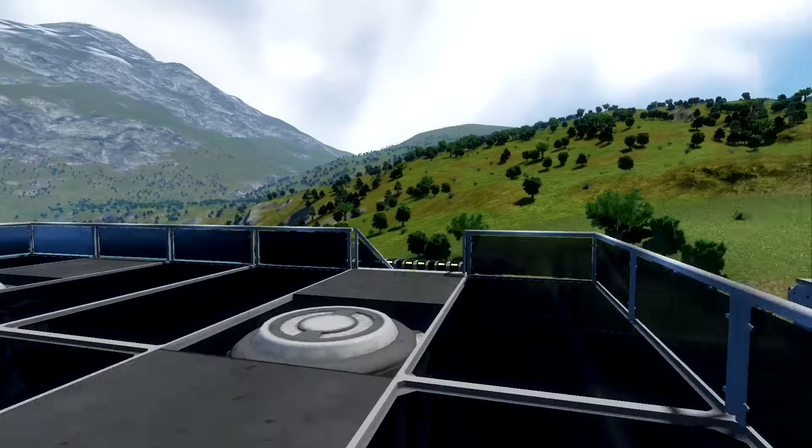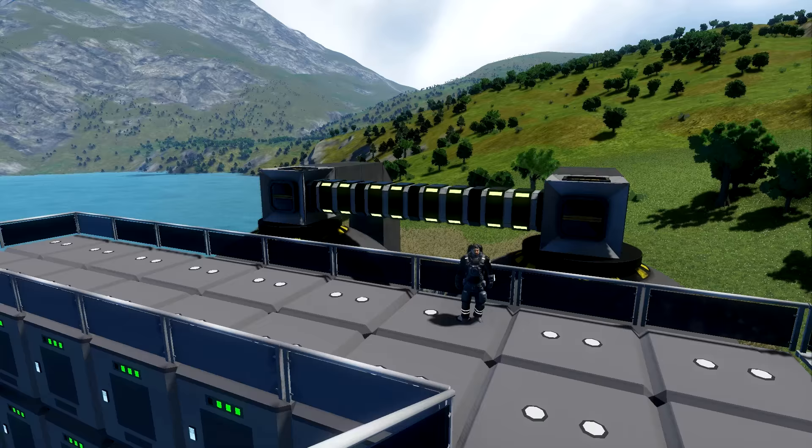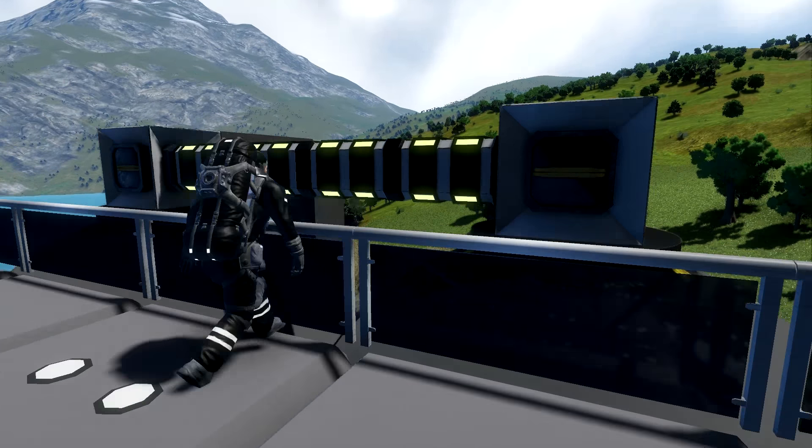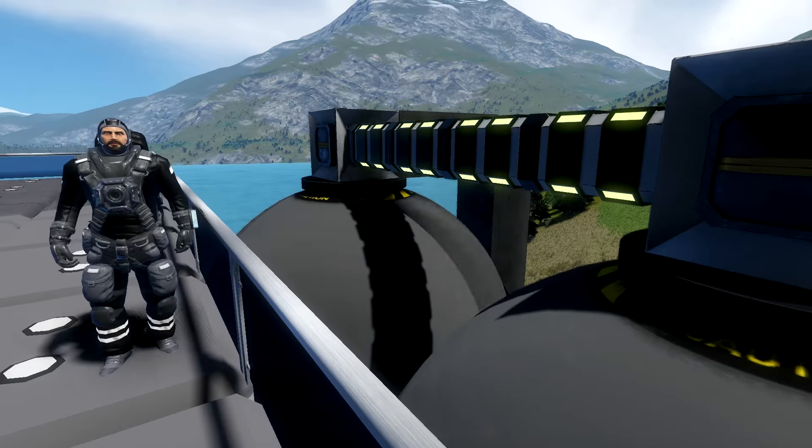We're walking on top of the battery power storage — our only power supply right now. And these really cool-looking tanks are basically our major cargo containers. Oh, I forgot those are cargo containers. You killed me! I just knocked you off. Apparently you can get nudged to death in this game.